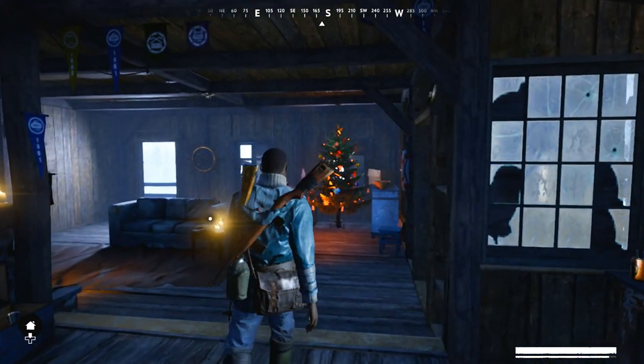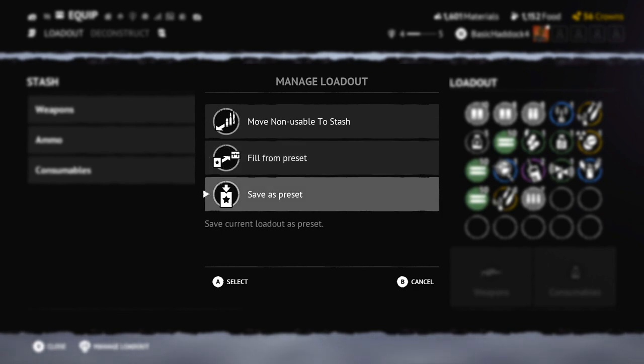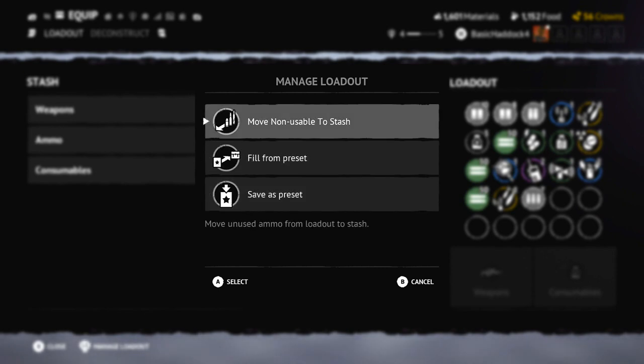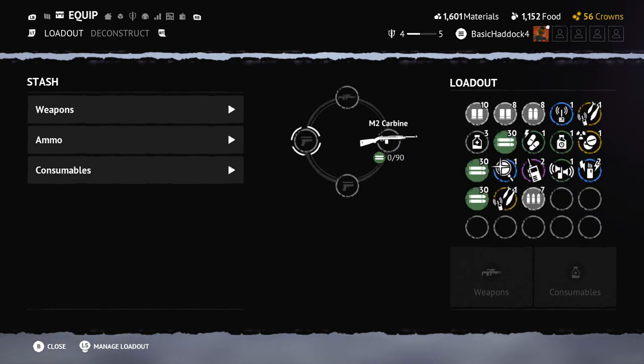Let's start up an encounter. I have some ammo but I need to put some of these guns away. I came to the managed loadout and it says I can save a preset of a loadout — I just noticed that! This is like part 91 and I didn't know that the whole time.